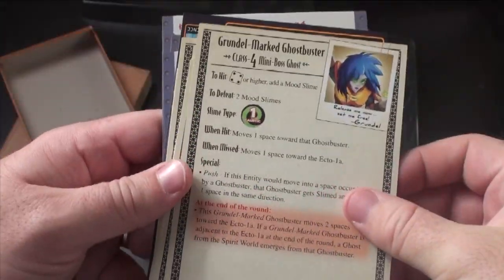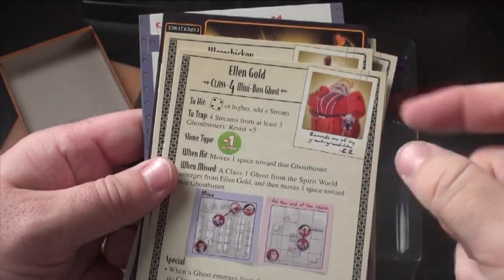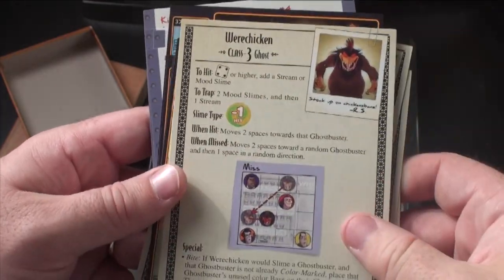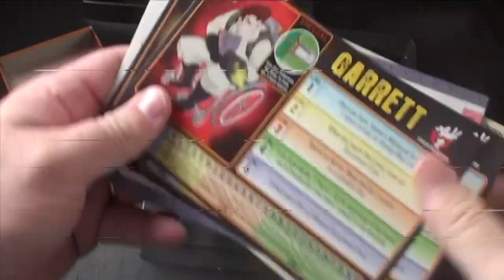The monsters included are: Grundle Marked Ghostbuster, who's a mini boss; Bug Eye, who's a class four; Ellen Gold, which I like a lot, class four; Killer Watt, which is a class six; Wear Chicken, which is a class three; and the Grabber Ghost, which is a class four. So that's what you're going to get in this little package.